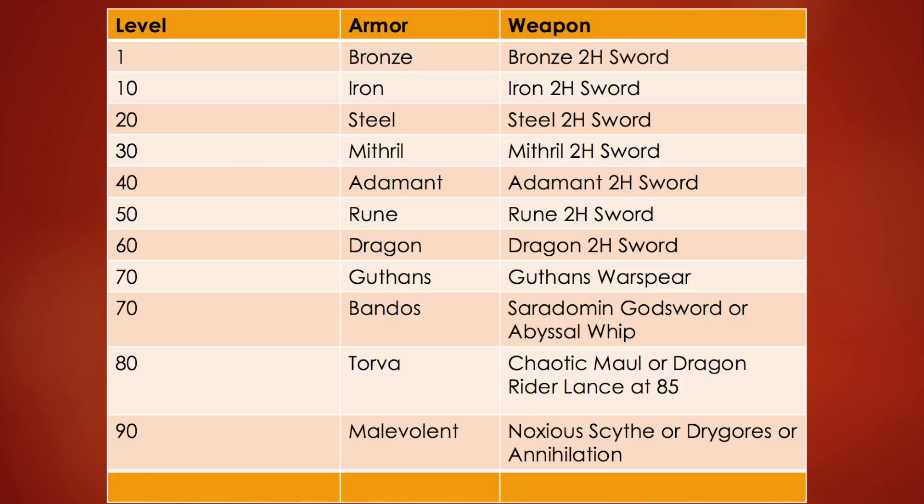Once you get to level 70 you have a choice between Guthan's or Bandos. Guthan's is useful in some situations — the full Guthan set allows you to heal health, which is great for AFK methods like hellhounds. Bandos is also really useful as DPS armor and gives a good strength bonus. The Zamorakian Godsword's special ability also lets you heal, which is really useful.